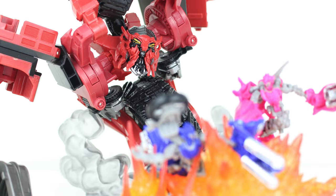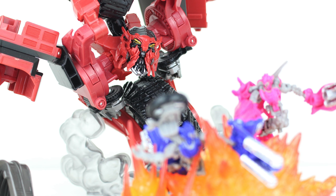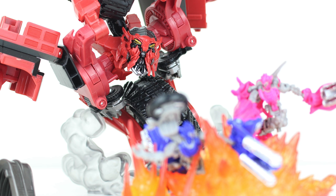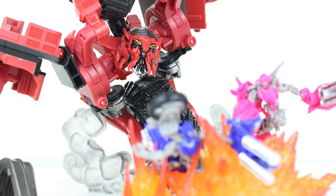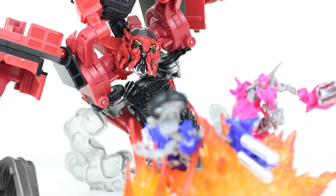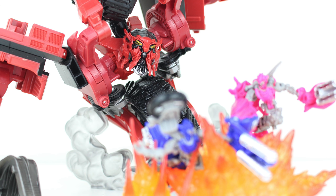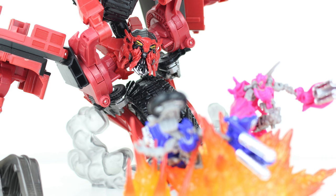Taking the fifth spot goes to the Studio Series Leader Class Scavenger — one of the figures most in need of an upgrade over his original 2009 counterpart. Originally we got a very small Voyager, but in the movie Scavenger was a huge character, so he always needed to be in the Leader Class assortment. The Studio Series finally answered our prayers and gave him a substantially bigger figure. His robot mode looks very well done — the head sculpt is truly remarkable, with a great distribution of paint: darker gunmetal for the top of the head, yellow eyes, blackish colour in the mouth, and silver mandibles, all mixed with red plastic.